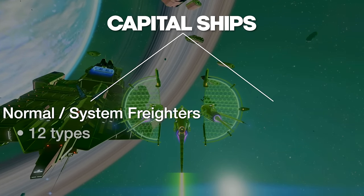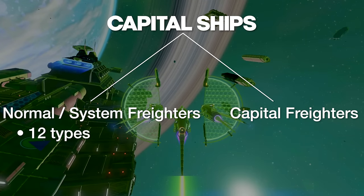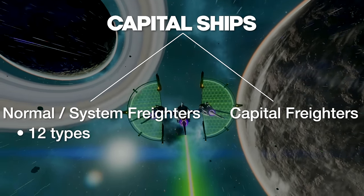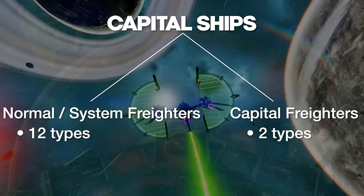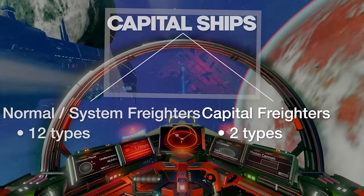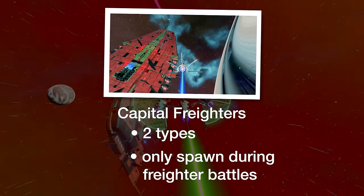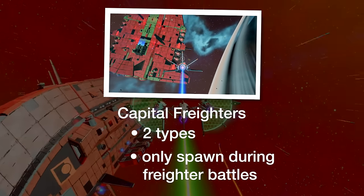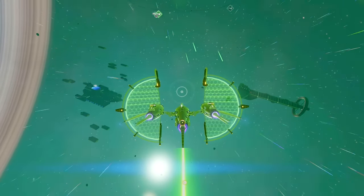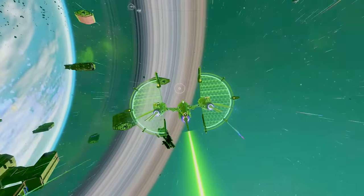System freighters come in 12 varieties which we'll take a look at in a sec. The other type are capital freighters — these are a variant under the generic term of capital ship. The big takeaway with capital freighters is that they will only spawn during freighter battles. The other normal, or system class of freighters, are the ones just hanging out in any given system at any given time — the ones that will just warp in out of nowhere.